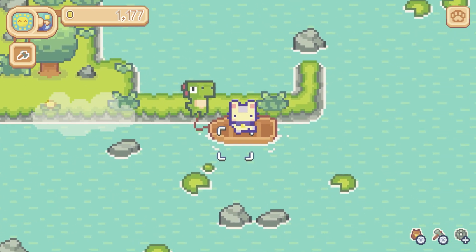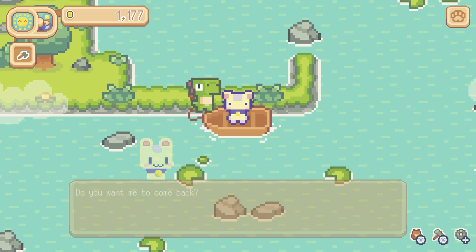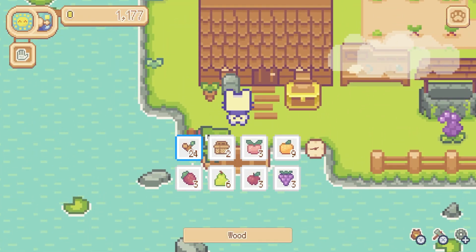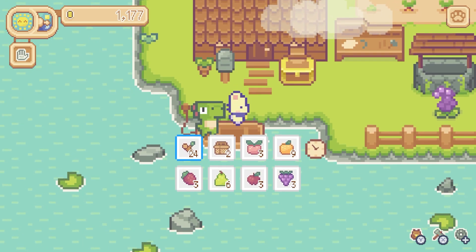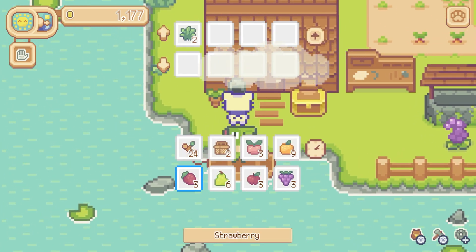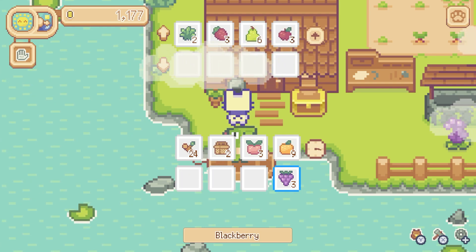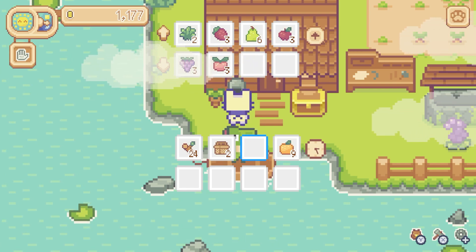Let's see if we can go back. Did this cost me anything to travel? It said something about taking travel supplies. I have two — I think it did use a travel supply. I think I had three before and now I only have two. We are going to sell our berries and pears and apples and grapes.